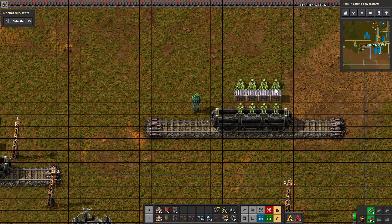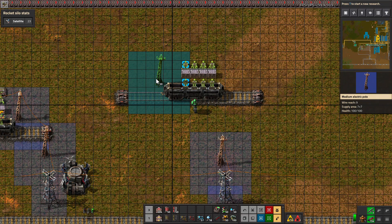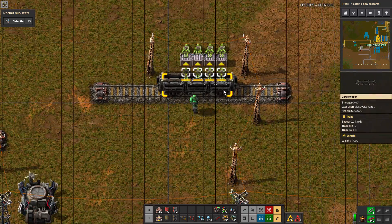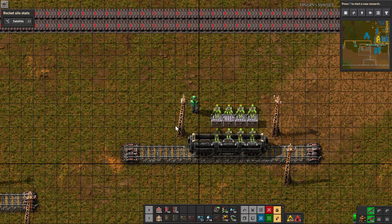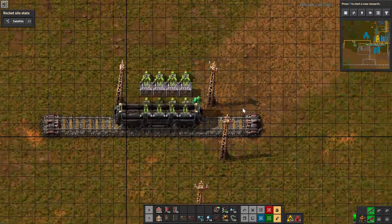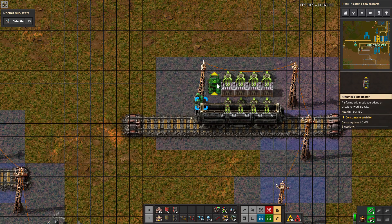Put our four boxes down, and then we'll grab four more inserters to pull. Next we're going to need a power pole — typically I would set my power poles about there. Make sure everything's powered, and now we're going to take one arithmetic combinator and set it right there so we can see it.